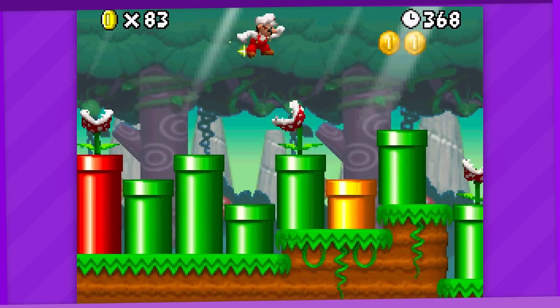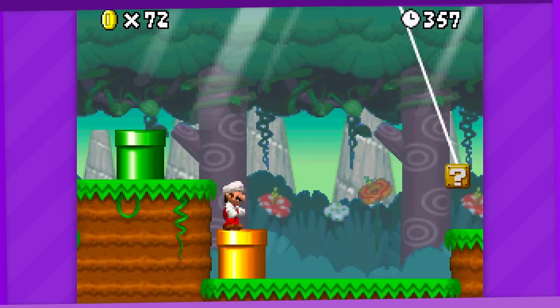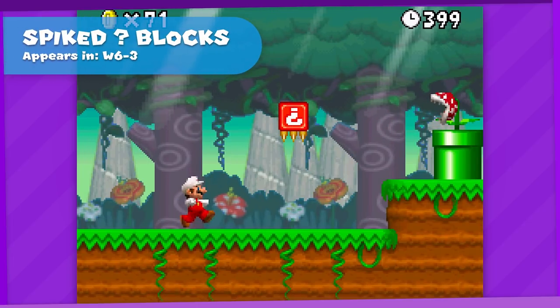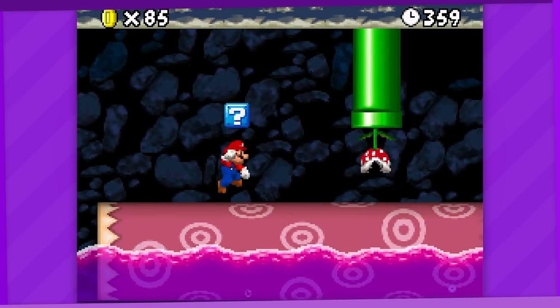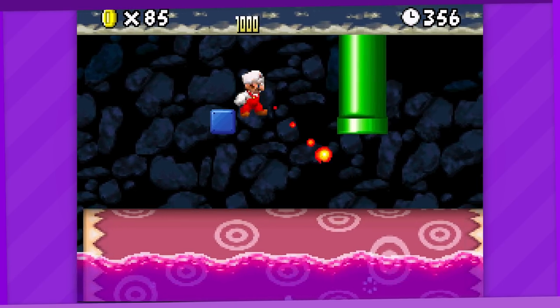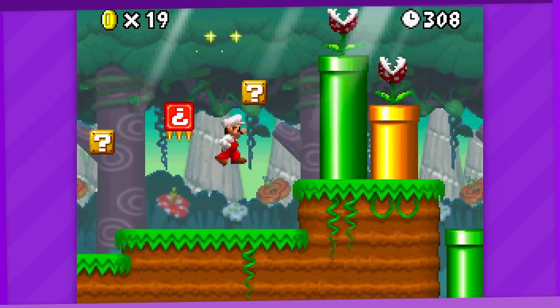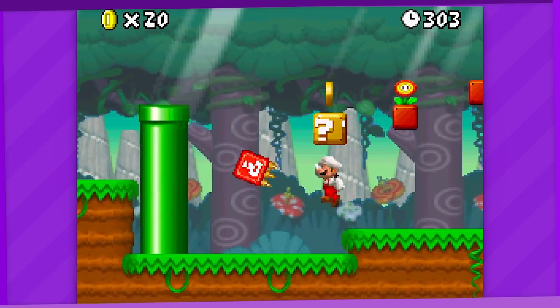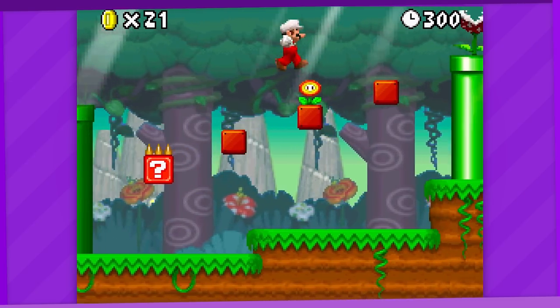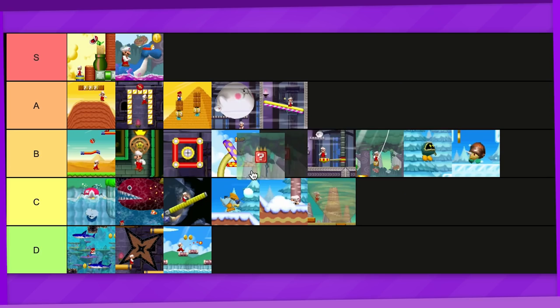I kinda dig 6-3. All it really has going for it are lots of pipes and funny question blocks like the ones on strings mentioned earlier. They put spikes on a question block — innovation has peaked. Just the combination of these elements in particular makes this level pretty memorable. But as for the spiked question blocks on their own, they might seem like a simple concept, but it's still a neat subversion on a giant staple of Mario games that I'm surprised hasn't been repeated since. I dig the idea of different variations of question blocks. A tier.